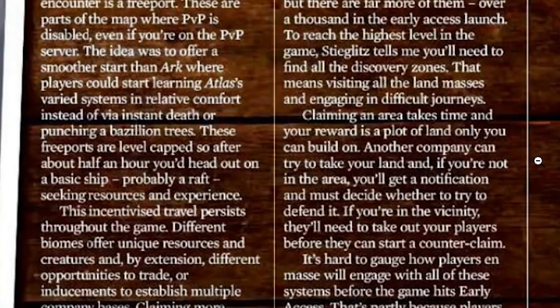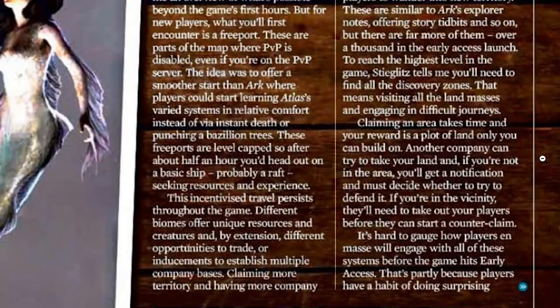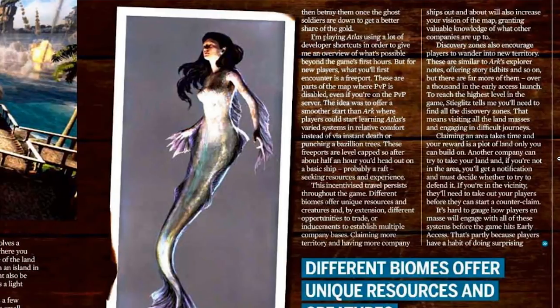Claiming areas takes time, and your reward is a plot of land that only you can build on. Other companies can try to take that land, and if you're not in the area you'll get a notification and must decide whether to try to defend it. If you're in the vicinity, they'll need to take you out before they can start the counter-claim. That sounds like a pretty interesting mechanic.